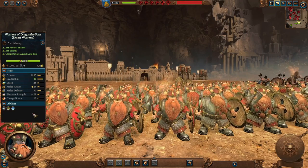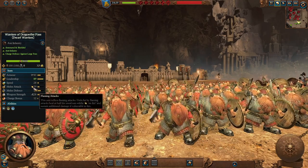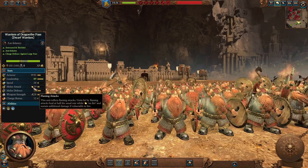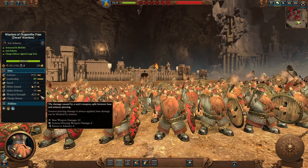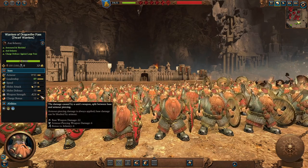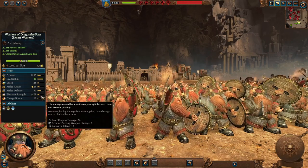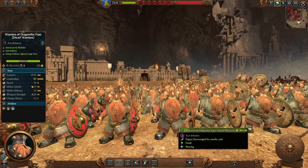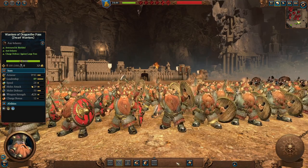The Warriors of Dragonfire Pass, the Dwarf Warriors Regiment of Renown, have flaming attacks so they are good against targets with weakness to fire, especially those with regeneration abilities such as many units from the Vampire Counts or Wood Elves. In addition to increased stats, they have bonuses versus infantry — not a lot, but they'll be much better at taking out light enemy infantry. Don't count on them against armored targets due to low armor piercing weapon damage, but still a nice addition throughout the game.